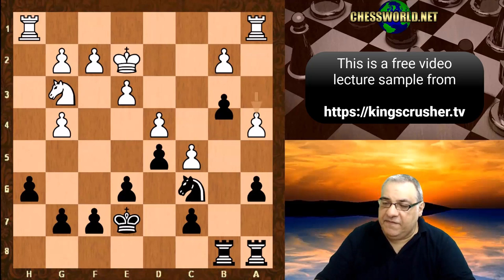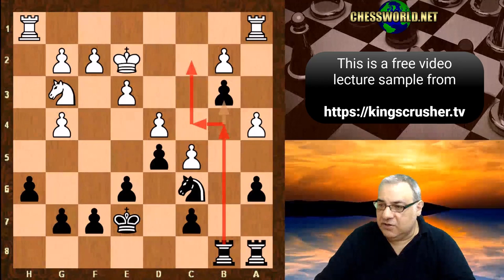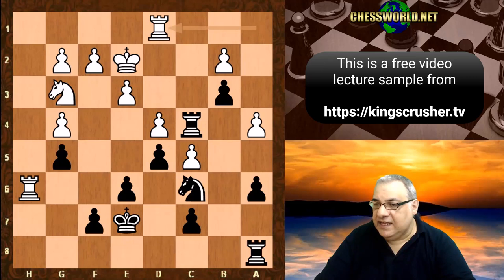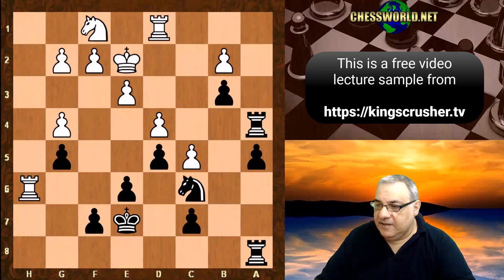Looking again with a4, b3 is good actually because we have a hook we can use — that c2 hook. For example Nh5, g5 and we can go in here; even if we lose h6 this is rather dangerous for White. If here then that neglects the a4 pawn — overall this is actually better for Black. It's quite nasty to allow Rc2 check; quite nasty scenarios.